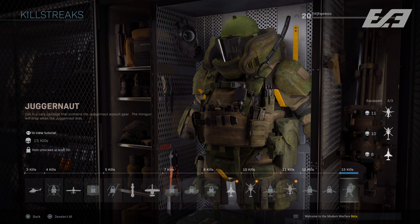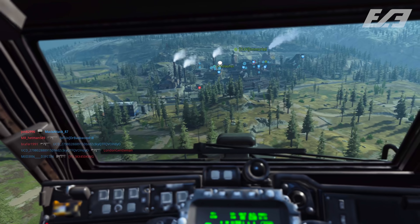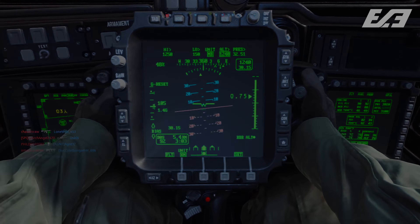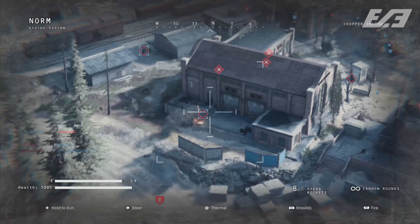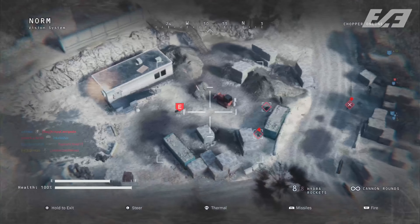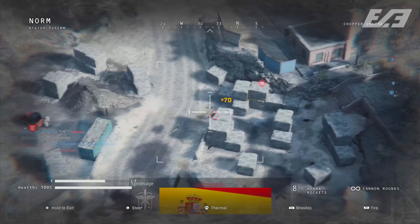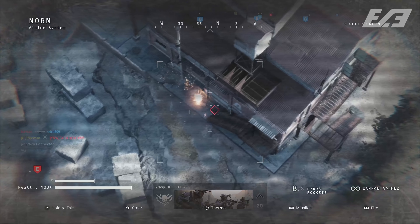By the end of level 30 you'll have access to the Counter UAV, White Phosphorus, the Gunship, and the Juggernaut. The Juggernaut is definitely something to try out, though in Ground War you might get taken out faster than anticipated. I'm really interested in the Gunship — I didn't get to play with it at the reveal event — and I imagine the AC-130 is going to be some next-level stuff.